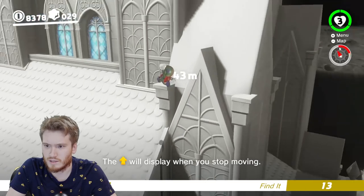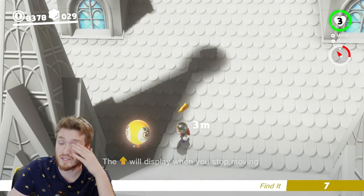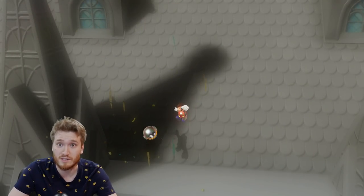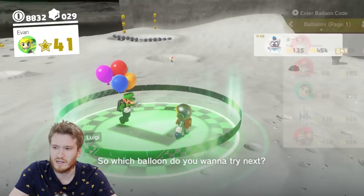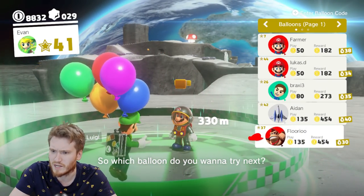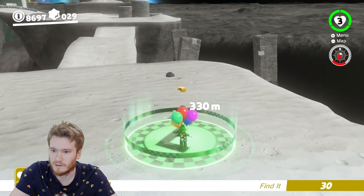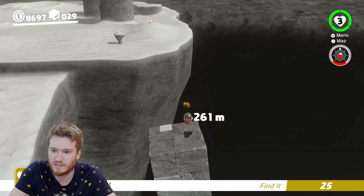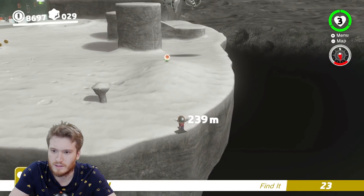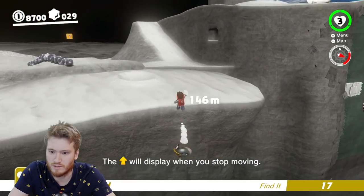Oh, there it is right there. There are a lot better hiding spots than just right here — you can go literally on top of the bell tower if you really wanted to. I'll do a few more to see if people have improved on that, and if not I'll go try to go backwards, which is just over here. Oh yeah, there is one right here — 30 seconds to do this one, that's not bad.